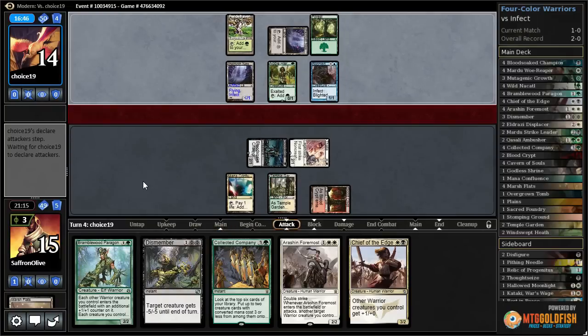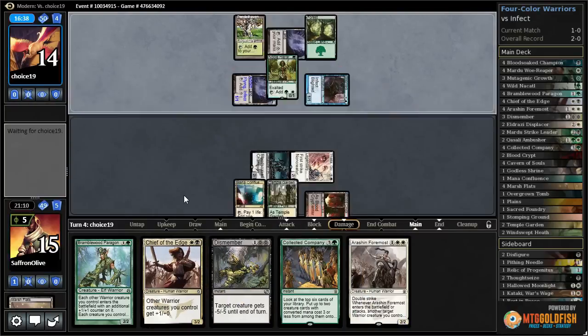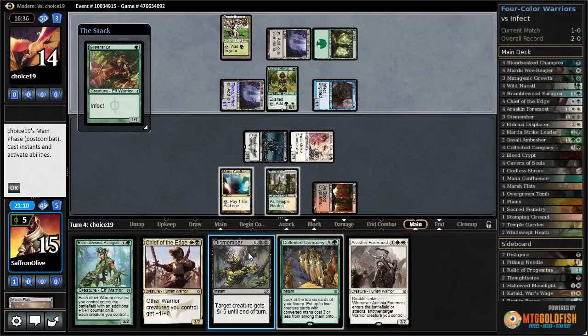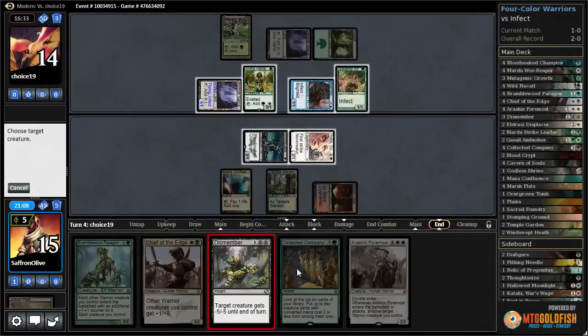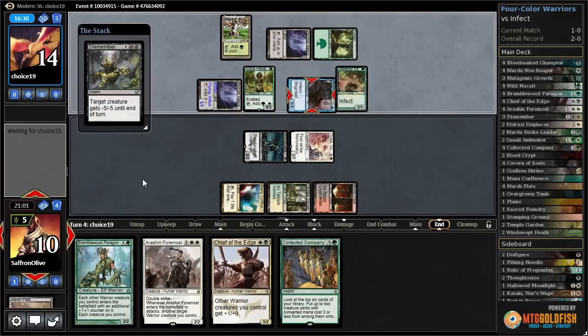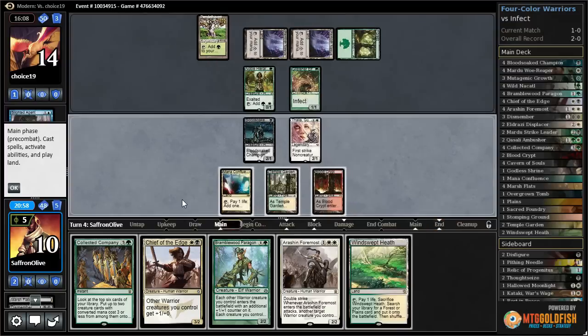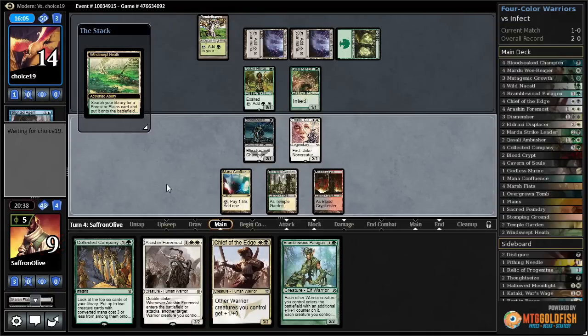There's the Ink Moth — attacks with both, which means no exalted trigger. Up to five poison. There's a Glistener Elf. Let's go after the Blighted Agent end of turn. It dies, we get a Windswept Heath. Crack Windswept Heath — we can't cast Collected Company because of our own Thalia. Get a Plains.